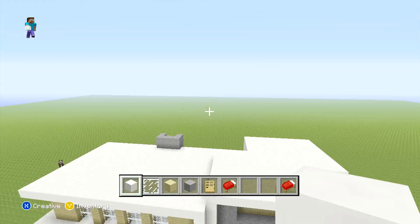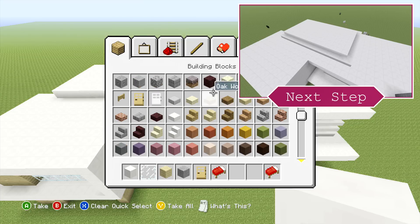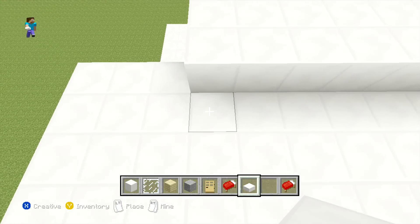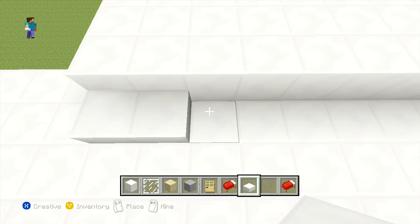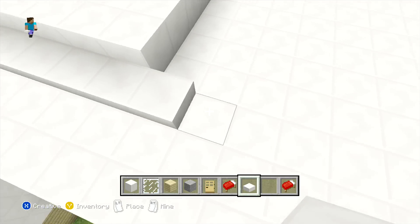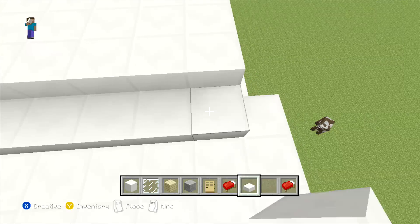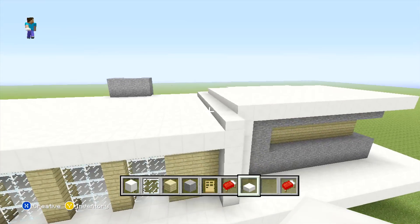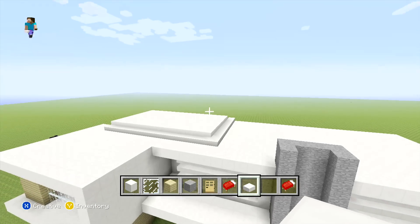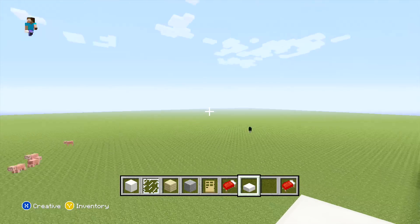The last thing we need to do to finish off this part and all of the exterior is around the outside of our small rectangle placed on top — place some quartz slabs. Start in the same place and extend them all the way back so it finishes one block past where the rectangle is, finishing in the same place where the larger rectangle finished. That's all of our exterior done. In the next part we'll be carrying on with the interior and if we have time, starting on some of the decorations for the garden outside.